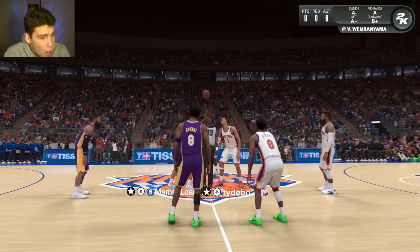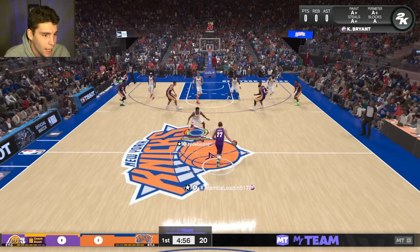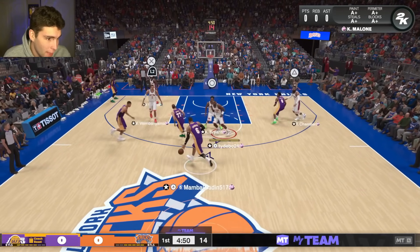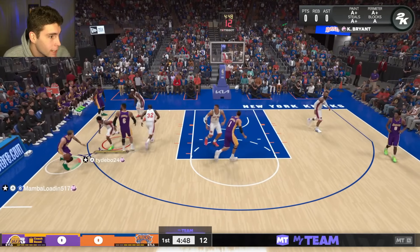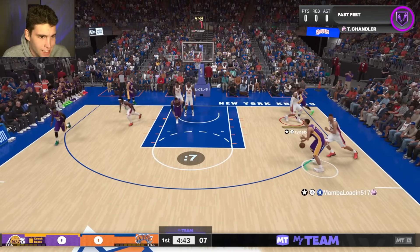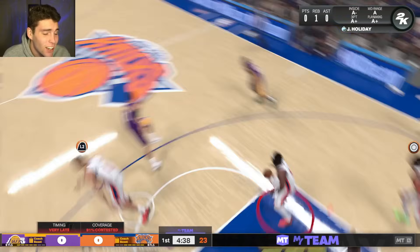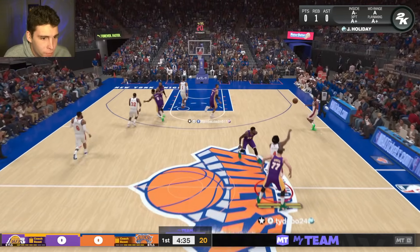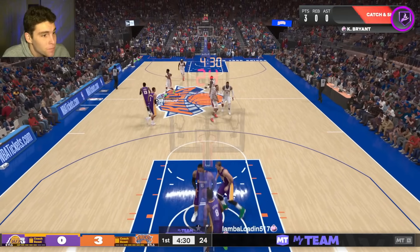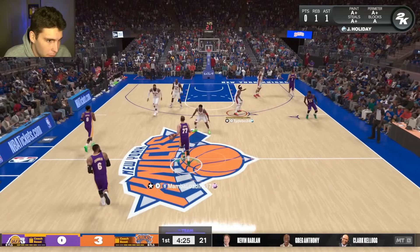My opponent here is 167 wins and 102 losses — he's played a ton of games and is sixth on the leaderboards. My whole thing is Tyson Chandler guarding Kobe. Maybe we can eliminate Kobe from his entire offense. If we can eliminate Kobe, how is he going to score? And if I can rest Kobe defensively, then offensively it's going to make him that much better.